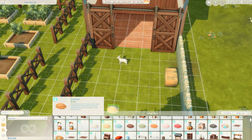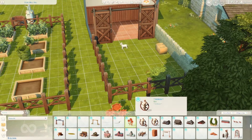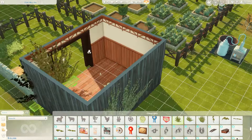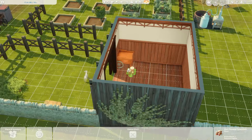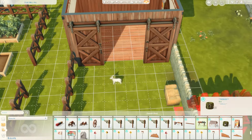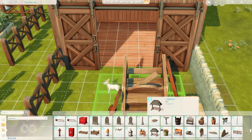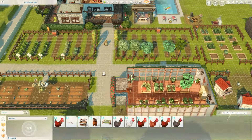I did use some CC because I'm not uploading this lot on the gallery — maybe in the future, but this is for my own play and I wanted to add more realistic items. With the goats, you can only bottle-feed them — I guess they're considered babies but they don't become adults. So I was trying to make it a little more realistic, adding like a CC bathtub with no water in it as an outdoor bathtub, and then a little water fountain area too — just to make it realistic.